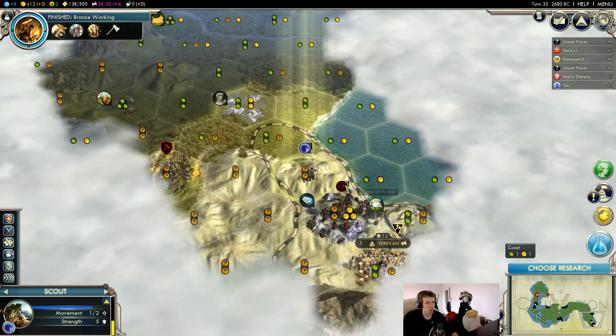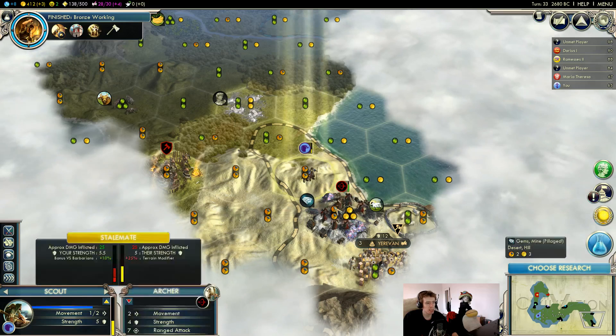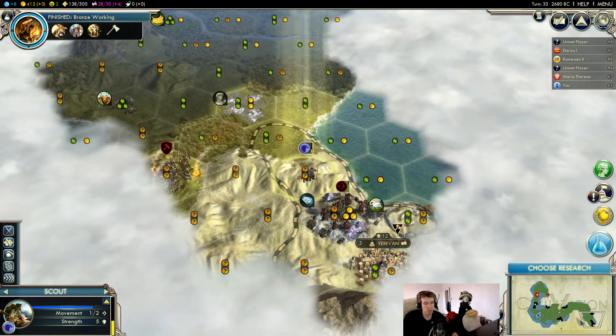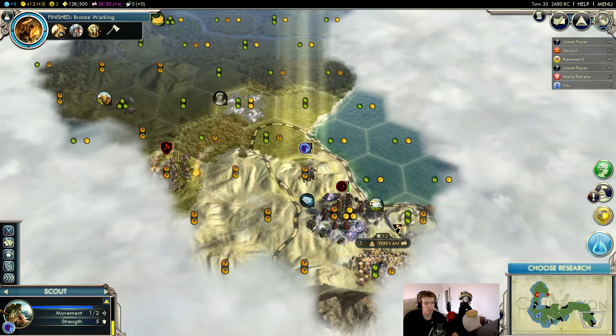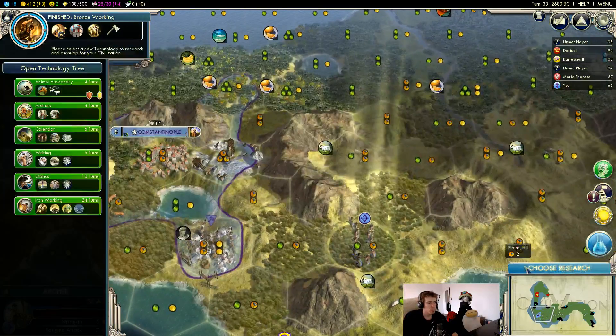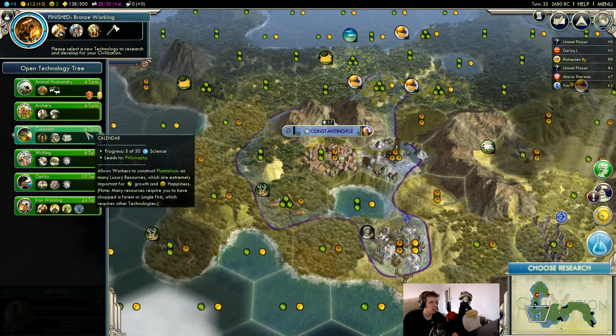I kind of don't want this guy to shoot us and kill us, but we might be okay. I'm kind of hopeful here — I hope we don't lose that guy. Now we can choose research — consider Calendar or Archery.